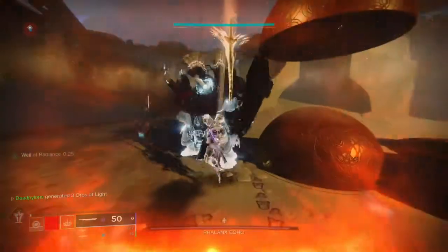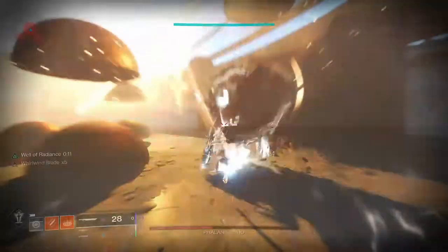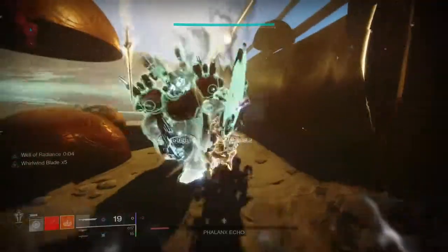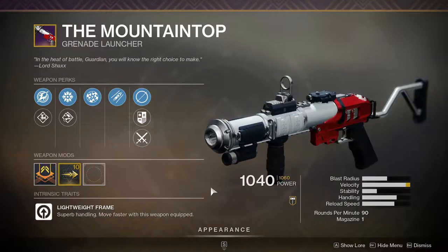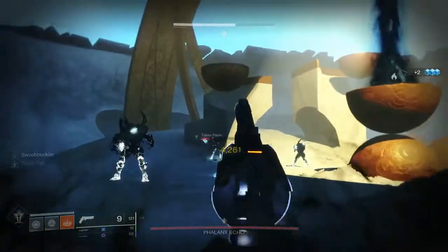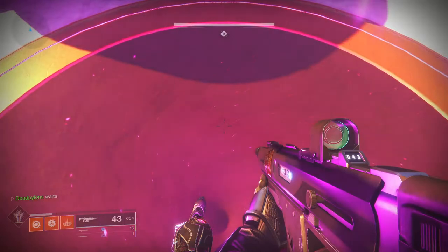I personally recommend using the Fallen Guillotine because halfway through the damage phase, goblins will spawn and immediately put an overshield on the boss. But with the Guillotine's intrinsic perk, the sword's attacks will bypass shields — more than enough to kill the boss. If you don't have the Guillotine, I also recommend Mountaintop, Anarchy, Ikelos, First In Last Out, Acrius, or Sleeper. If you don't one-phase the boss, you'll just have to grab more motes. Rinse and repeat until the boss is dead, then stand in the swirly sand pit to go to the next encounter.